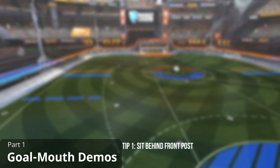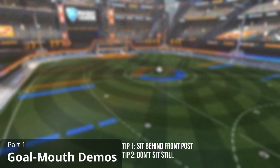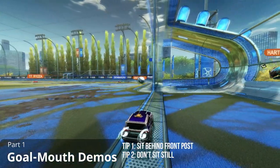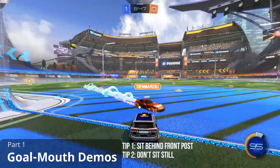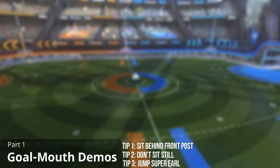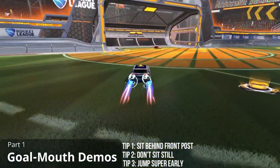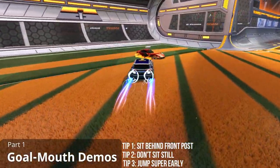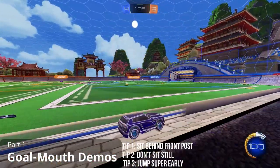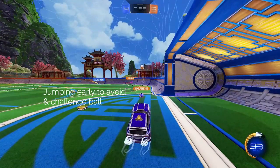My next two tips for goal mouth demos are super quick ones. The first is just don't sit still. The best thing you can do when you're sitting in goal and an opponent is charging at you is to back up deeper into your goal. Turning and jumping will obviously help as well but they're not always necessary. And the last one is jump super early. Jumping just before impact used to be a good strategy but people often expect this these days, and therefore they jump at the same time to intercept you mid-air. Instead, jump about a second before impact. This is much harder to predict for the demoing player and it allows you much more time to avoid the demo.